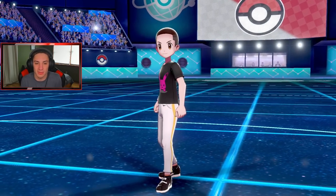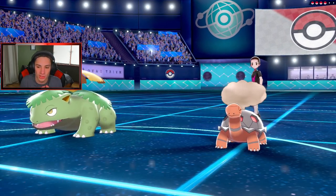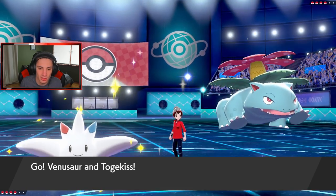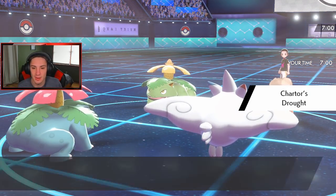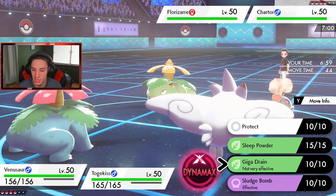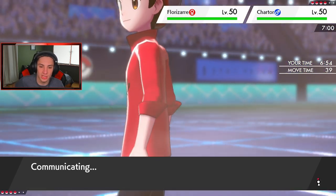Duraludon with the scarf — we're going to roll out with this in the second battle. That first battle we definitely should have lost but we take those all day. He made a misplay — all he had to do was go for Follow Me and then dump on my Togekiss since he was like plus five with a dark move like Throat Chop. But he leads Venusaur and Torkoal — good thing I led Venusaur of my own. How am I going to play this?